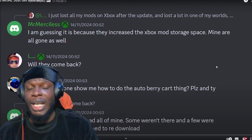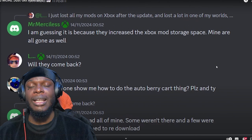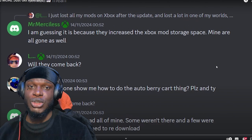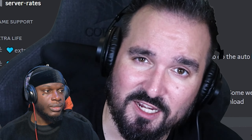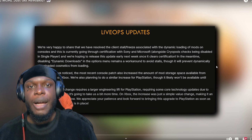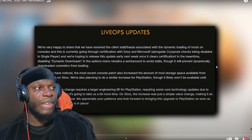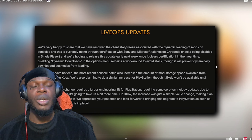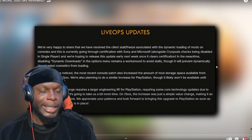If you are playing especially on PC, always have a backup. Always back up your save file so you can go back to the last time - every time you log out of single player, go to your folders, get the file and put a backup somewhere. But again, we shouldn't have to do that. Things should work - we shouldn't have to back up our files, we should just be able to play the game and have it work as intended. But still, back up your stuff.